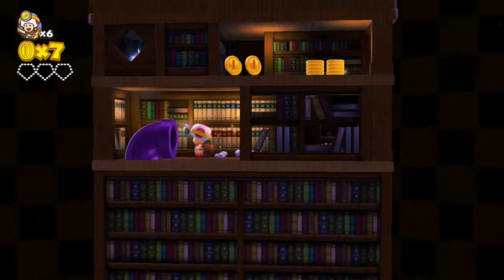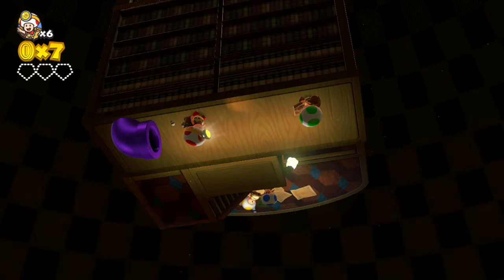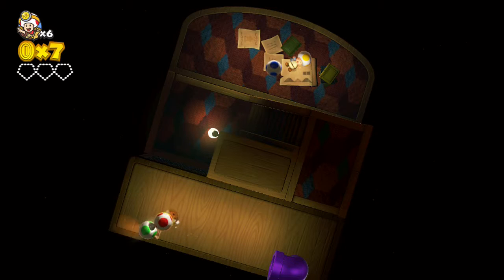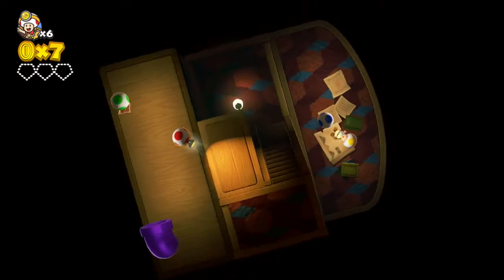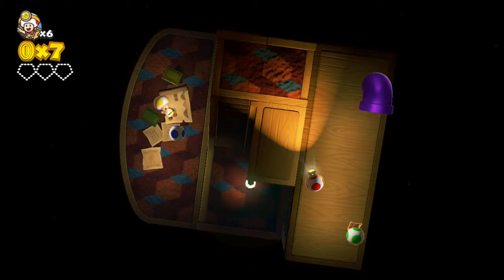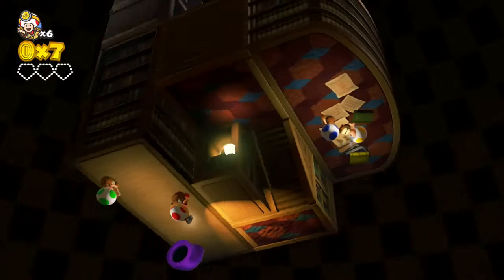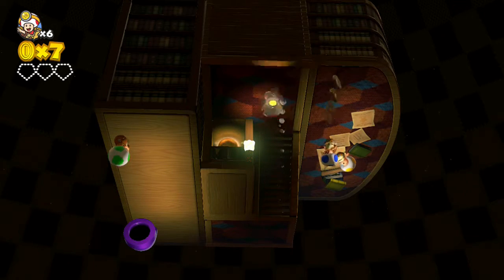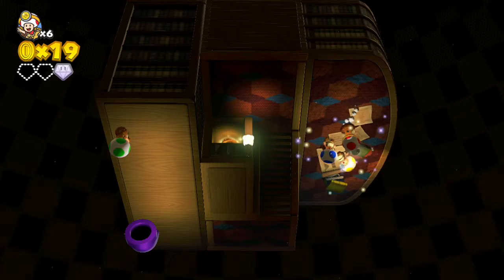Let's see what's in here. Woah, what the heck? Wow, this one's confusing. So this is what's on the bottom. There's a gold mushroom right there, and a gem. Well, that's the third gem.